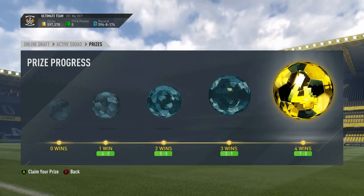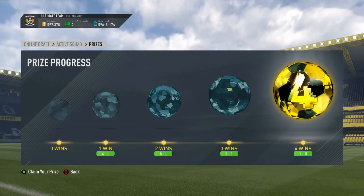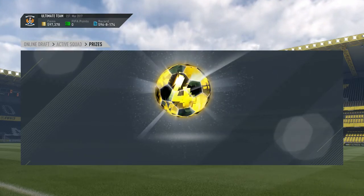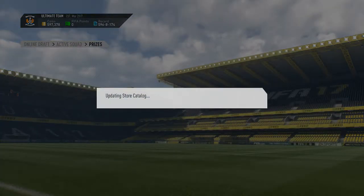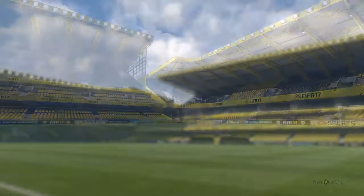I was going to put some draft gameplay in here, but I just didn't have the time. So I'll just show you the results — we absolutely wiped the floor: 4-0, 5-0, 3-1, and 7-0 to win the draft. We get a rare players pack off the top of that, and we also sold on some more items from the SBC, so it was very, very worth it.